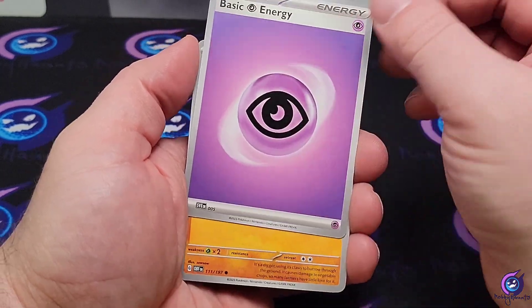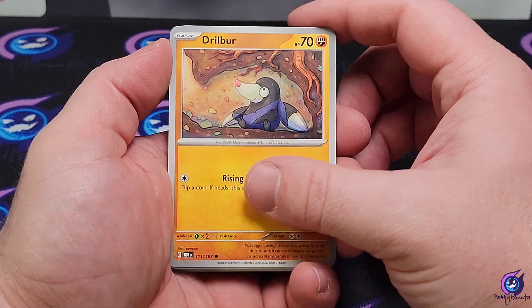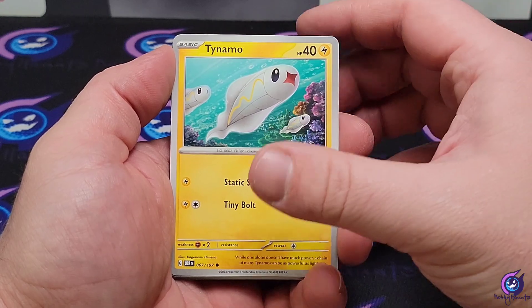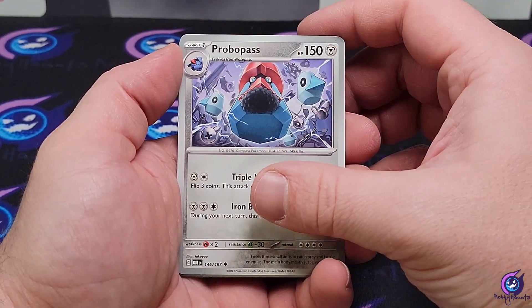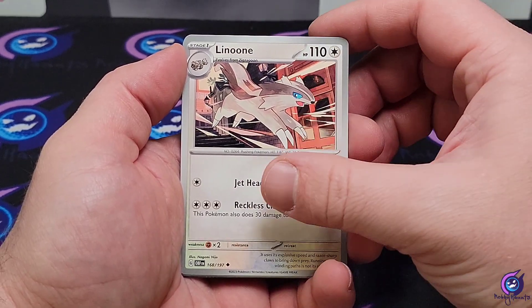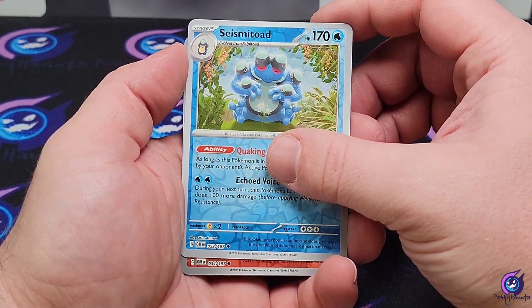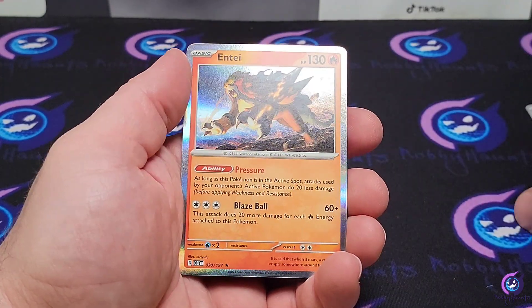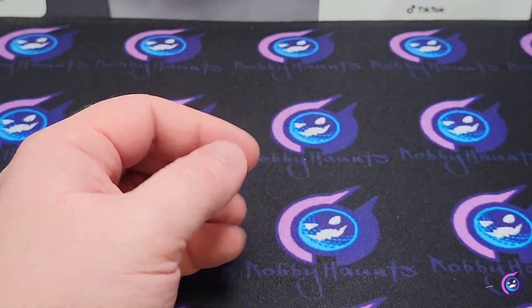We're going to leave it all up to Obsidian Flames again. Alright — basic energy, Drillbur, Pachirisu, Spoink, Tynamo, Licorice Rock, Probopass, Linoone, Seismitoad reverse, Darumaka reverse, and an Entei holo. Nothing out of our first pack of Obsidian.